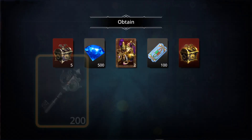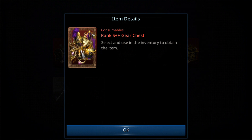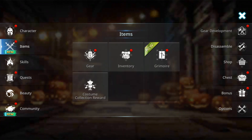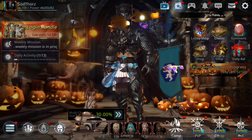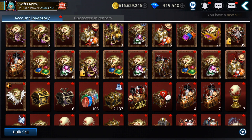5k gems! 500 — we just needed a zero. And two S++ gear, okay. Let's go on the next character. We still have three more characters, still plenty to open.